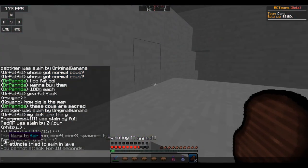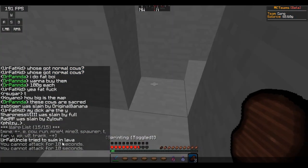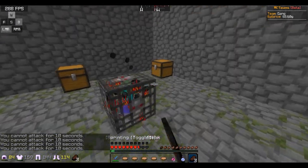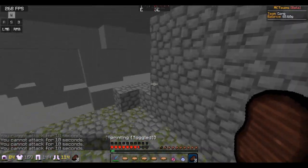Next up we got these mine warps, which are literally just warps to go mine, so nothing too special there. Then we got this random spawner warp, just a single zombie — random stuff in it.